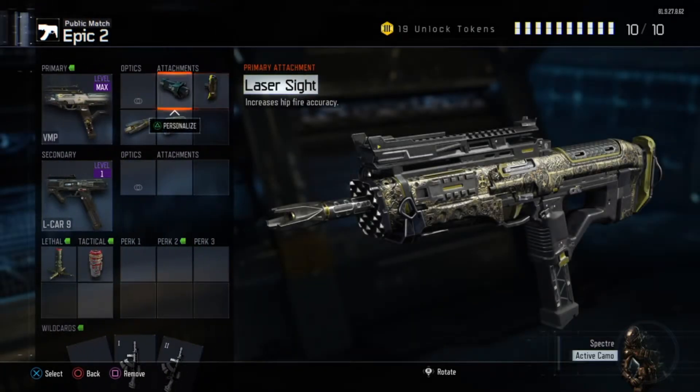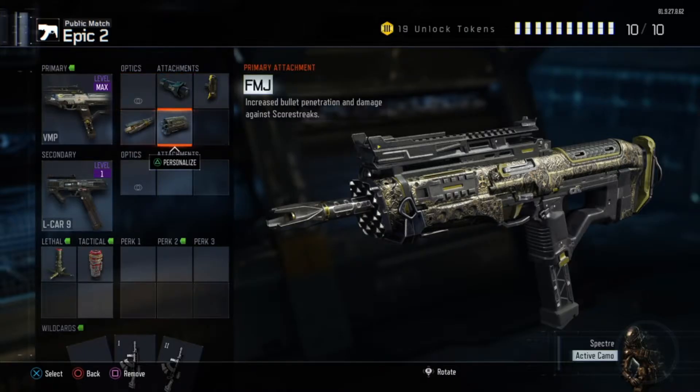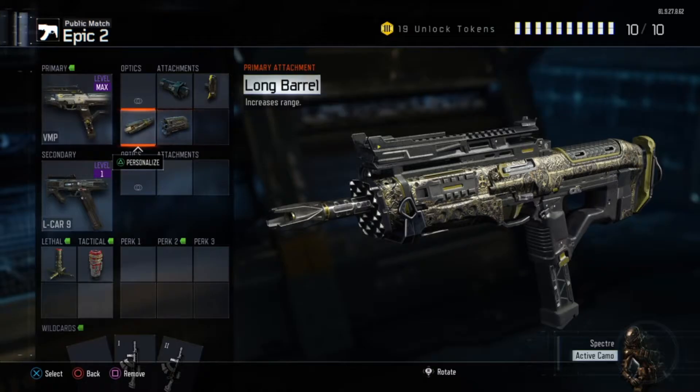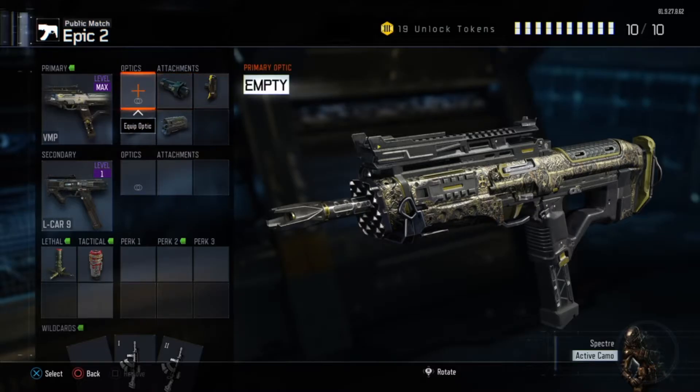This is my VMP class. I use the VMP quite a lot, mainly on smaller maps because I don't feel the range is very good. I have no optic on it, but I get along fine without one. The attachments are laser sight, which gives you better range, and it looks kind of nice.